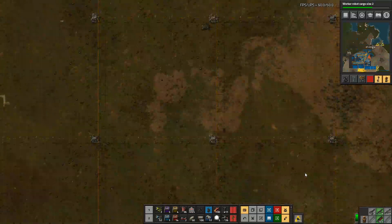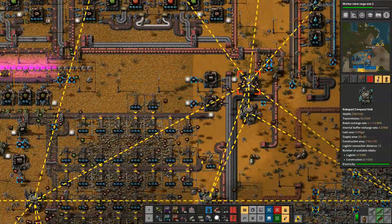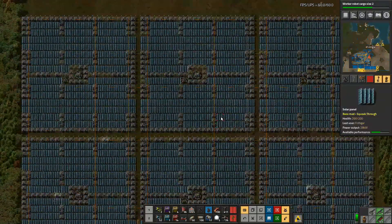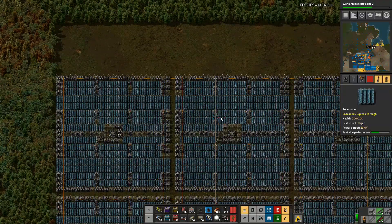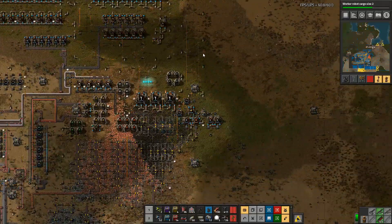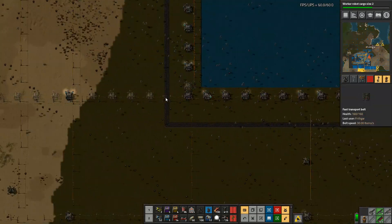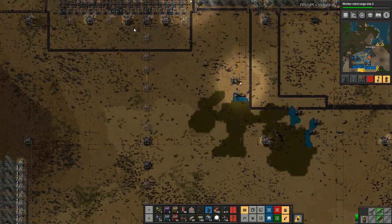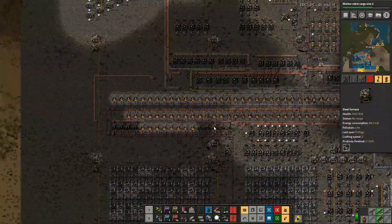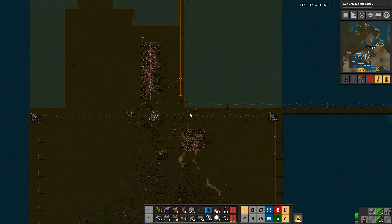Everything will be looking absolutely wonderful. Looking down here, we've got one chest completely full with more filling, and over here 1000 construction robots are on their way. I suspect a lot of them are up around here - all of the solar panels are now in, most of the accumulators are in as well. There go the construction robots, all on their way over, slowly making their way down to go and get landfill and then they will head north. None of those have been built yet - it's going to take a long time.